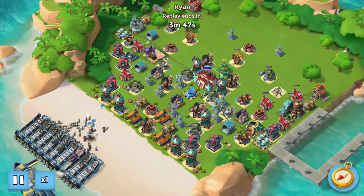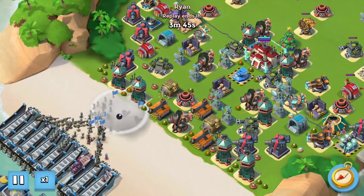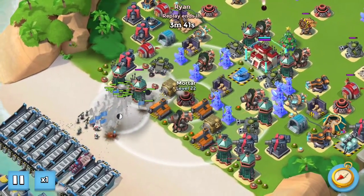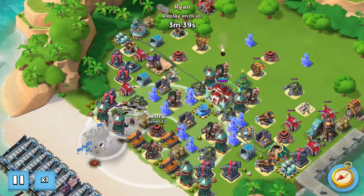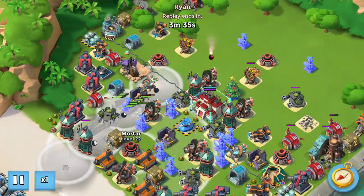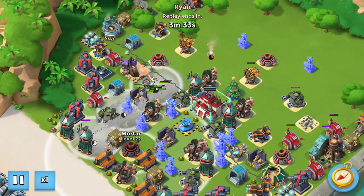First, on the beach, clear those mines with a boat of heavies and a boat of rifles. Try not to lose everything to that mortar, or to peek too hard, because you don't want your medics to fall behind — because then they'll get themselves killed and you won't have any for your attack.